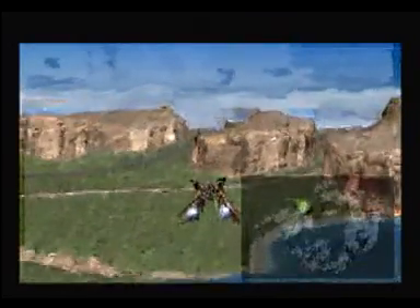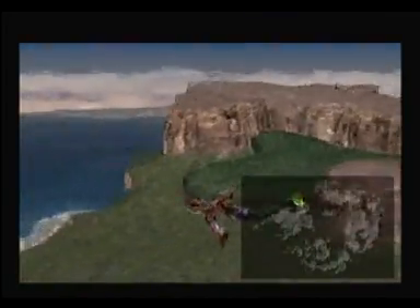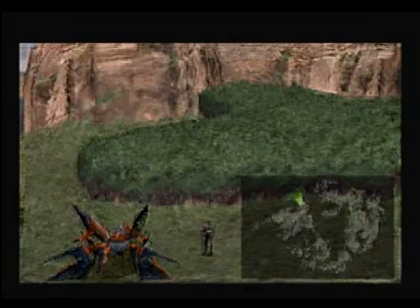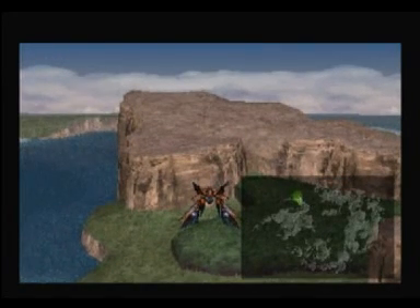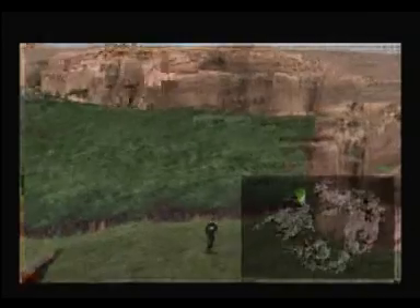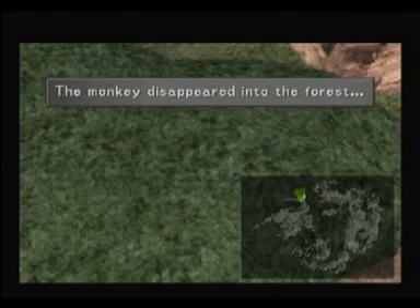Mr. Monkey is in a certain forest. As far as I remember, it should be somewhere around Dollet station. Is he in this forest? This should be it — so we walk around and press the X button. There's the monkey! The monkey disappeared into the forest. Okay, that was great — but we cannot get him so we have to go back to the sea.